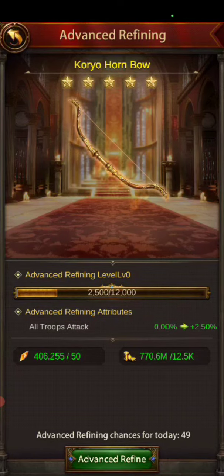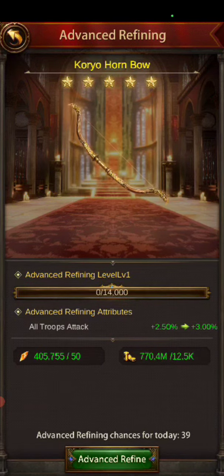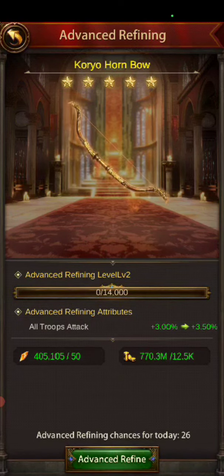All right, there's one. Gold hasn't gone up yet. Once you reach level one, let's see if it changes — we're at 12,500 and 50. It stayed at 12,500 and 50. Now I'm going to go fast and get to level two. Remember, you only get to do it 50 times a day. It looks like we're staying at 12,500 and 50 at least through levels one and two.